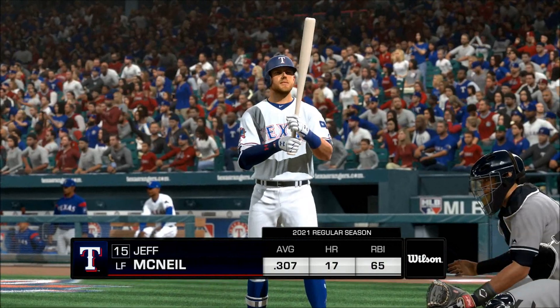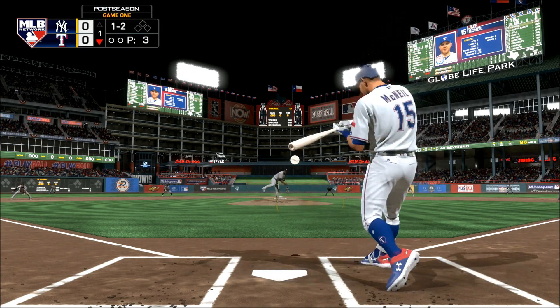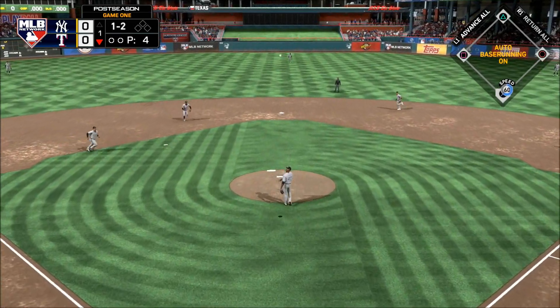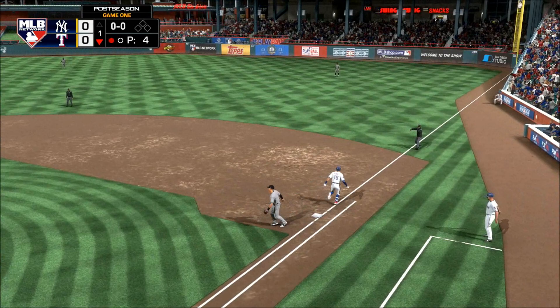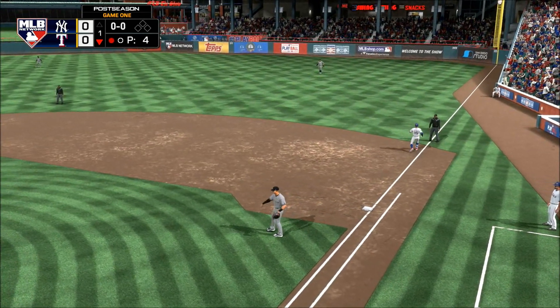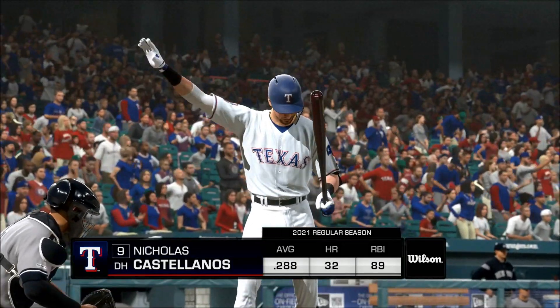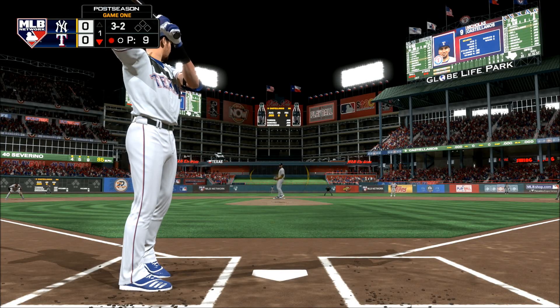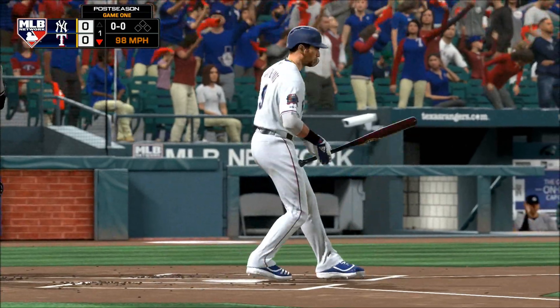Luis Severino gets the call in hostile territory. Comes in on a ball and two strikes. Breaks his bat as this one's popped up. Duhar is under it near the mound, and there's one gone to start the night. The bases are empty here with one away — now the 3-2 pitch, a wave and a miss. He struck him out.